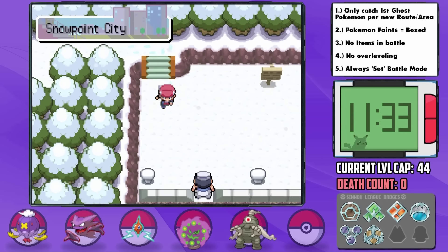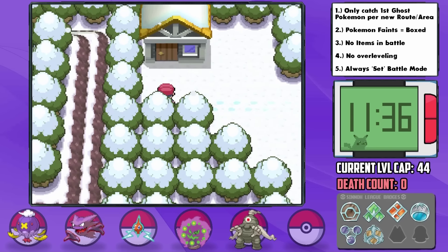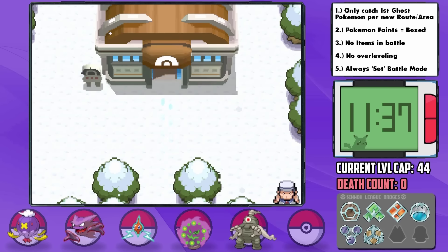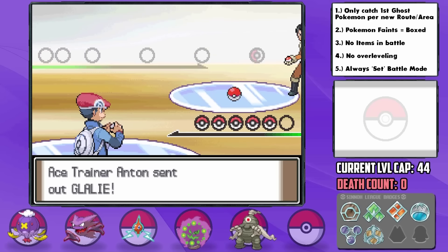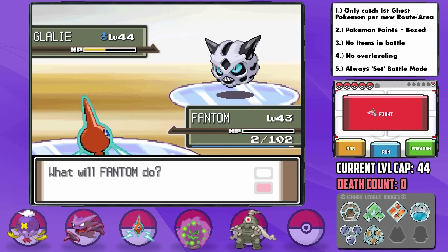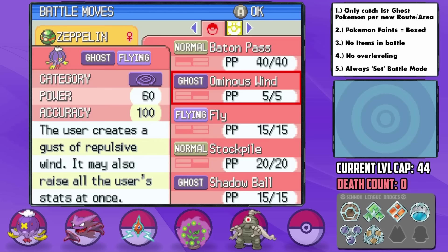Upon arriving in Snowpoint City, I have some business to take care of with the girl who could have traded us Gengar but decided to attach an Everstone on the traded Haunter. Now the Snowpoint Gym is always a scary one, but I figured since we have a neutral type matchup it might go all right. Our very first trainer battle ended up being insane because I didn't realize that this Glalie would have Crunch on it, and it got a crit on Phantom to bring it to just 2 HP. During the process, Zeppelin learned Shadow Ball, and I had a heck of a time debating between it and Ominous Wind with the Omni Boost, but I figured the extra power was more reliable.